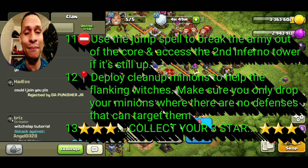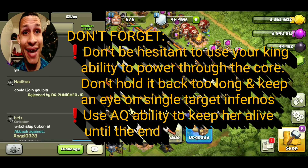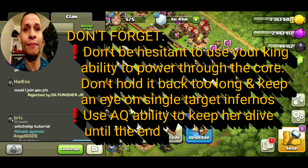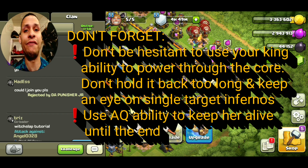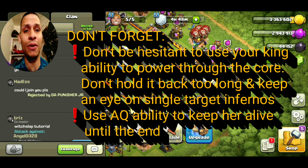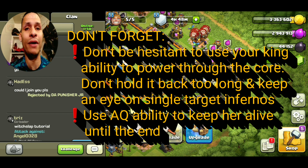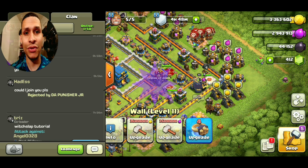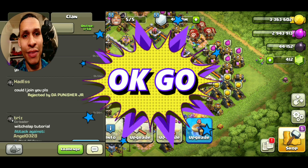Finally, raid objective number thirteen: sit back and collect your three star. Don't be hesitant to use your King ability to power through the core — don't hold it back too long. Keep an eye on those single-target infernos and use your AQ ability to keep her alive until the end. Being aware of these things is going to translate into a raid that's super strong. We're going to hop into some replays so you guys can see for yourself.